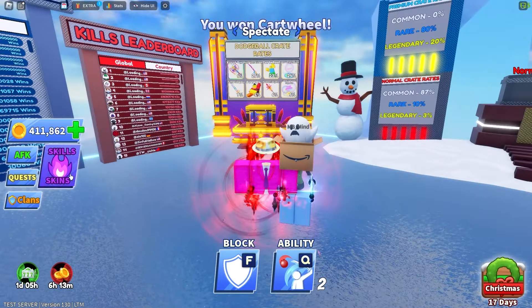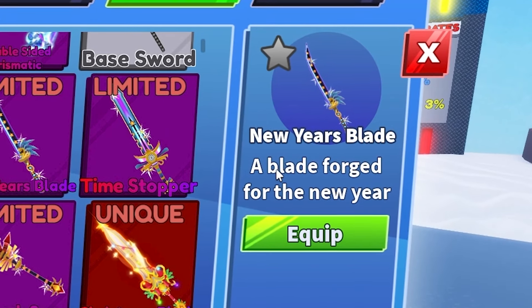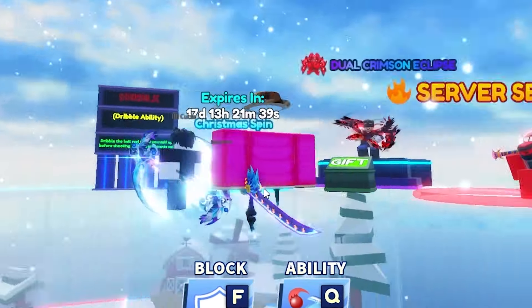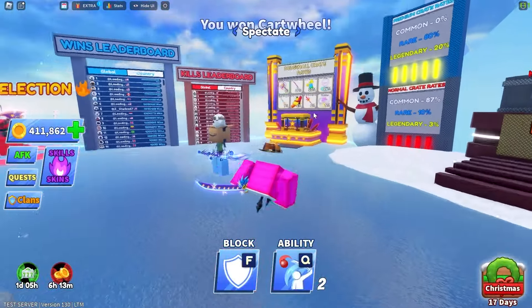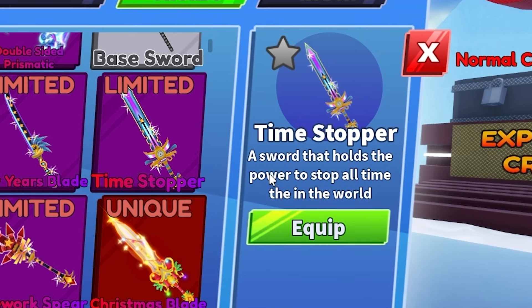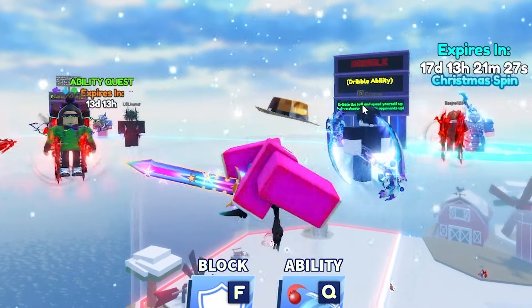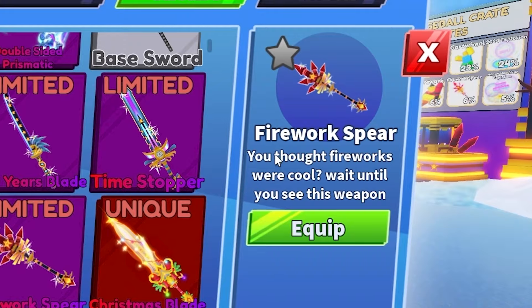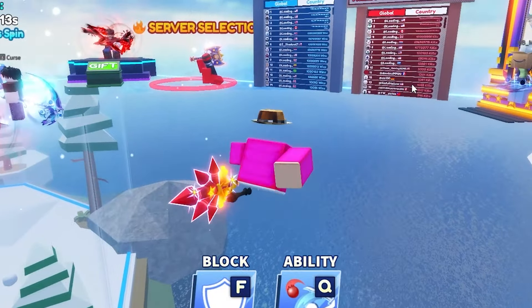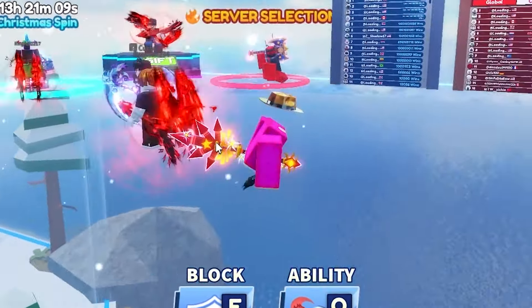While this is spinning in the background, let's see what we got first. So we have the New Year's Blade, a blade forge for the New Year — this is what it looks like, no sort of effect whatsoever on it, which is okay because it's a 26%, the most popular one you could get. Next, the Time Stopper — a sword that holds the power to stop all time in the world, which also has no effect, which was kind of sad. The Firework Spear — this one has to have an effect on it. If it doesn't, I'm going to be disappointed. No effects on it as well, but maybe it's got an effect when we actually hit it potentially.